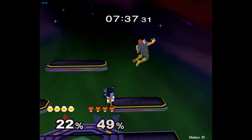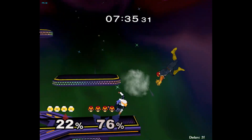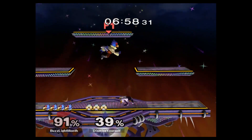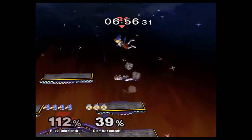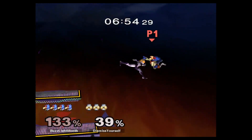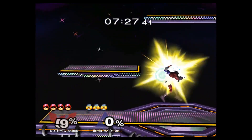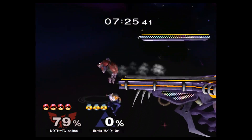Sheik is a fighting game player's dream, having the best overall combination of grounded tilts, jab, and aerial attacks of any character in the cast. This, combined with the best throw of any top tier, can make her a terrifying sight for any opponent. And, as befitting of a ninja, she's incredibly nimble when platforms are introduced, being best in class in platform usage.